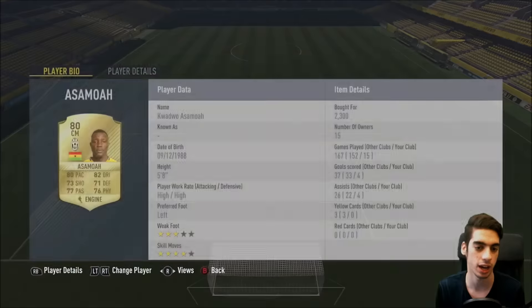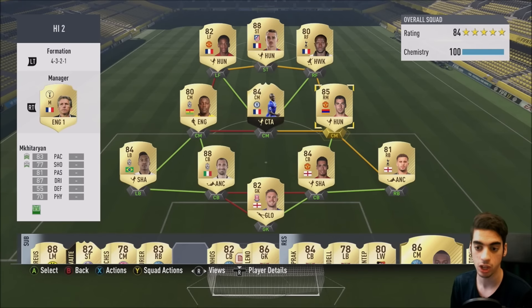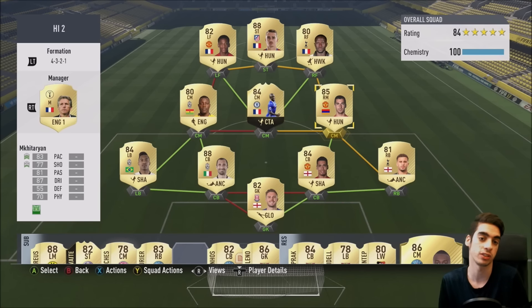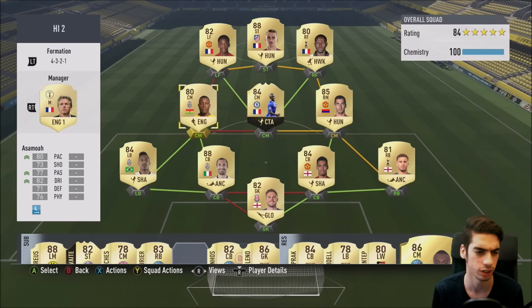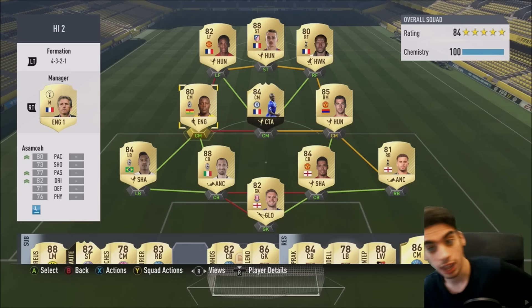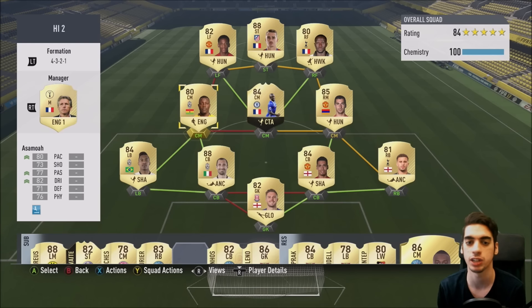Mkhitaryan and Mnassimo are both high-high work rates. I think high-high work rates for the left-center mid and right-center mid are more ideal. You can also have high-medium work rates for those positions depending on the player's stats. Players like Pastore on the right-center mid are actually pretty decent. Players like Pogba would be incredible there. If you can get medium-high work rates on center mid those are usually a lot better for positioning, but high-high is more ideal because of the type of players available.